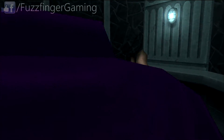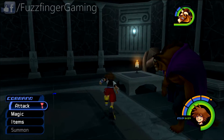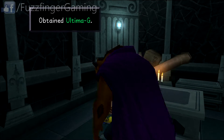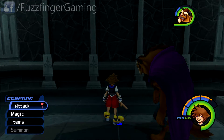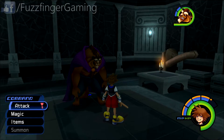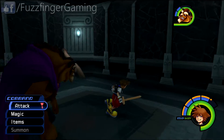So, a couple of chests, we'll grab those. Thunderguard G, and there's an Ultima G in this next one. And you'll see there is a Trinity Jump here. Obviously, we can't use that at the moment. But it should be a sign that we'll be back here as normal in the future. Okay, so we'll go ahead and leave this room now, back to the Waterway.